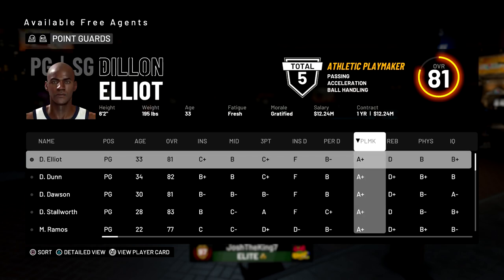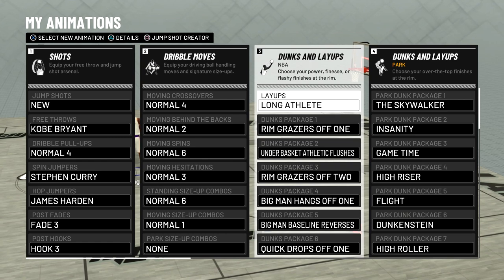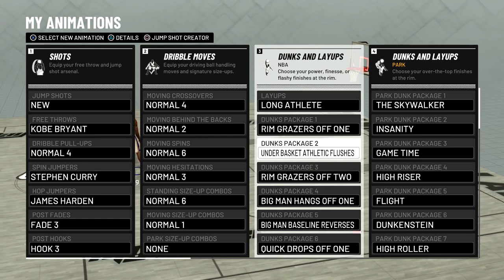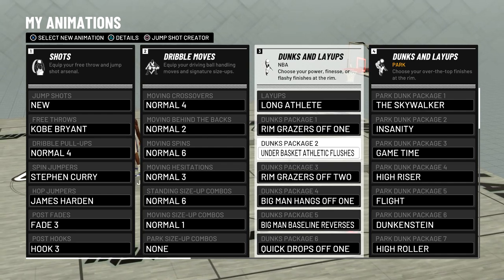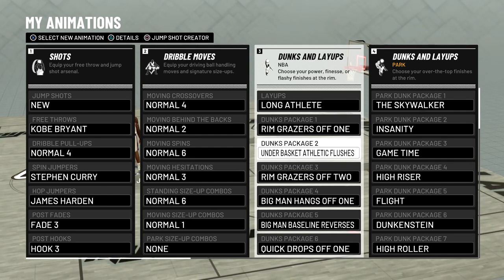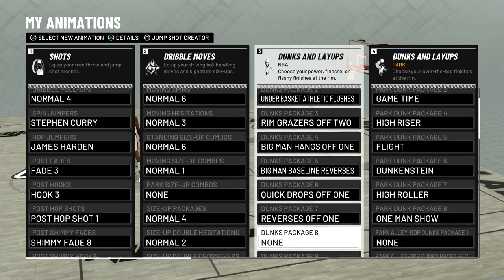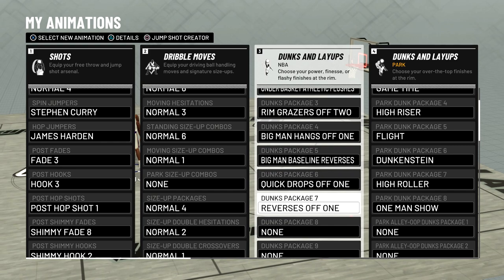These first two guys both have Pick and Roll Maestro Hall of Fame, which is really good, and they're not that high of an overall, which means their salary isn't high — the lower the salary, the easier it is to get them on your team. Also, before you do this rep method make sure to equip Long Athlete, because it's the best layup package for big men. Equip these dunks as well — the Underbasket Athletic Flushes package is really good and easy to get posterizers on because it's hard to get blocked. Most of these dunk packages are free, and I only have seven on with no flashy ones, which helps a lot with not getting blocked.